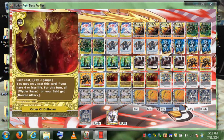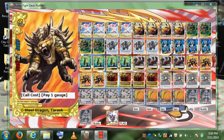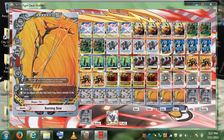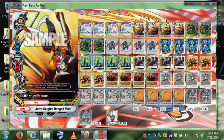This is my generic Legend World deck. I have Sylph — she has a recall cost of paying one gauge. She's a size zero. When this card enters the field, you may put an item from your drop zone into your hand. The only item in the deck is a Burning Bow, so she'll let you recycle that.